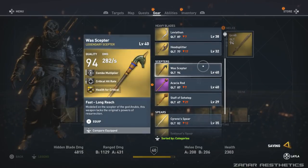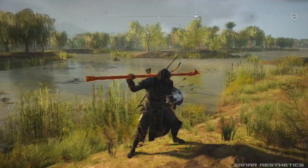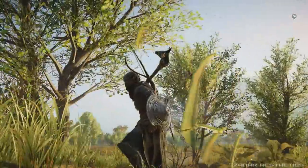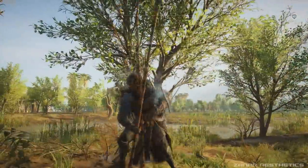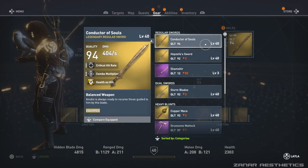When you beat Sobek you will also get a reward called the War Scepter, a legendary level 40 weapon. That is only if you also beat Anubis two weeks ago. If you did not beat Anubis, you will get the Corrupted Soul legendary level 40 weapon instead.